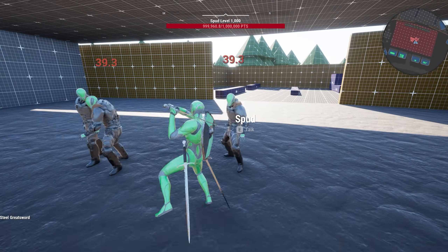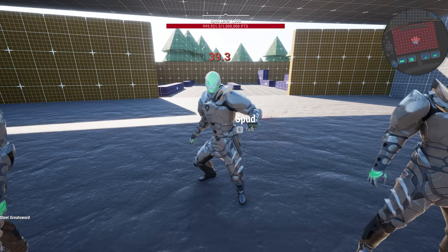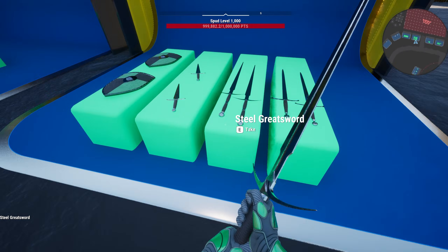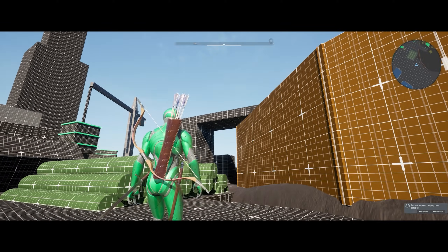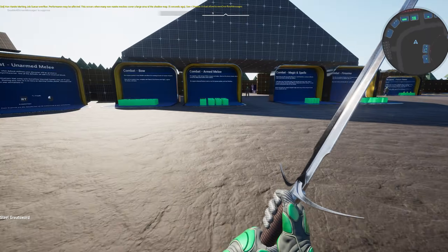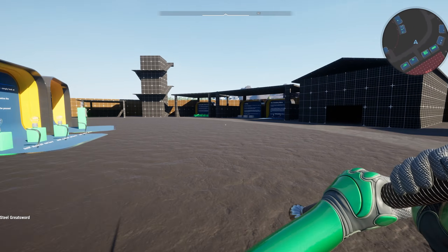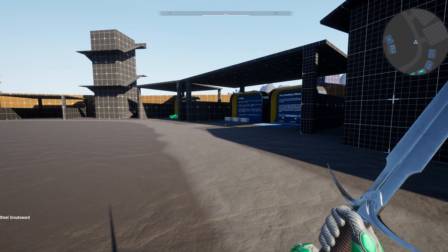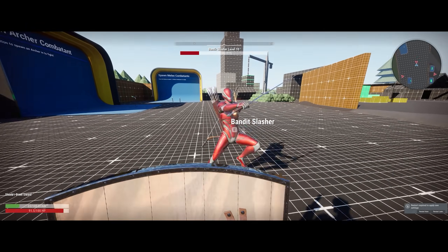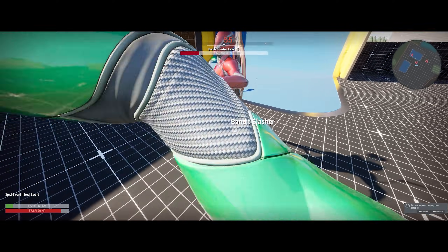Narrative Pro 2.2 is now out on beta on Fab and Unreal Engine 5.7 is now officially supported as well. We have a free playable demo also released for 2.2, featuring plenty of example content to try out. You can download it completely for free. I thought in this video I'd take you through that free demo and show you some of the features in it.